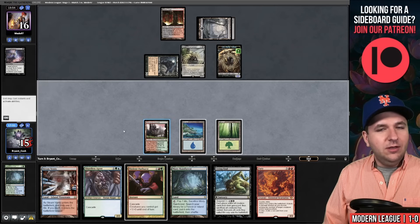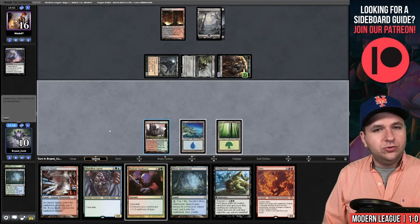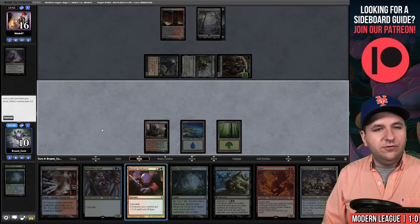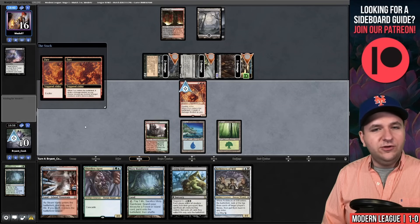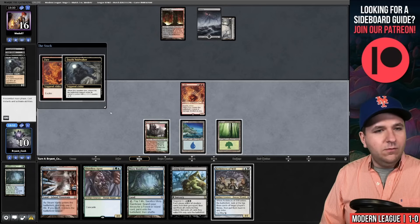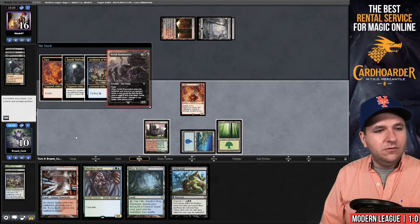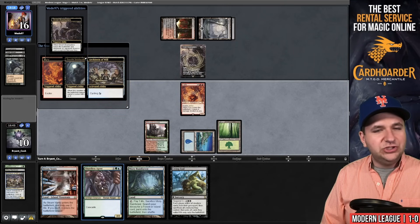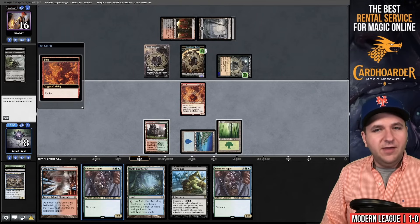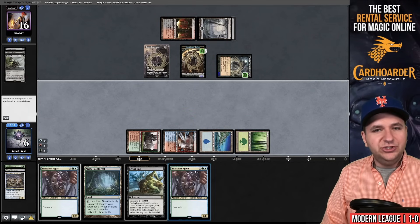Bowmasters — I'm at 15. They're attacking for five, I go to 10. We draw Architects. Let's start with the Fury — pitch the Violent Outburst. The Evoke trigger. They feign death on the Dauthi — so my Fury is going to get exiled. While this is in the graveyard about to come back, I can cycle the Architects to get another creature in the graveyard. They're going to flash in a Bowmaster. They know I have a Shardless Agent, so this is a little weird. I draw a card — it's another Shardless Agent. The Dauthi comes back. I think this actually worked out very well for me. Now we're going to six life with two cards in their hand. We will now Shardless Agent — cascade — cast the Living End.